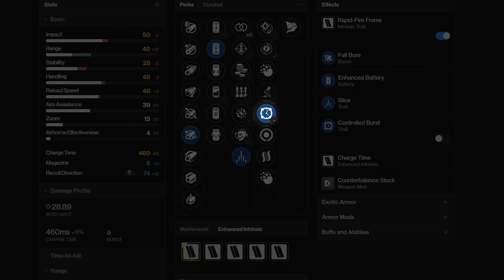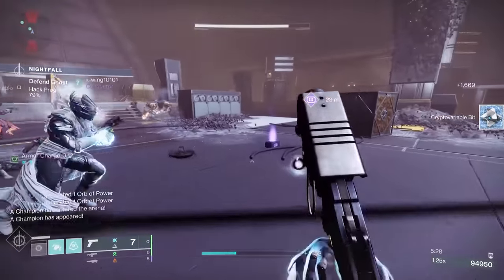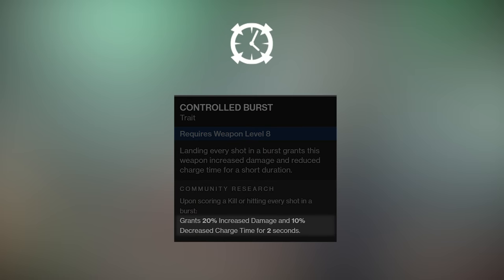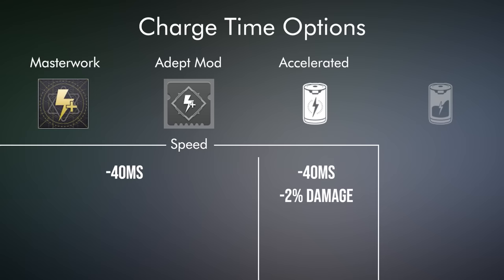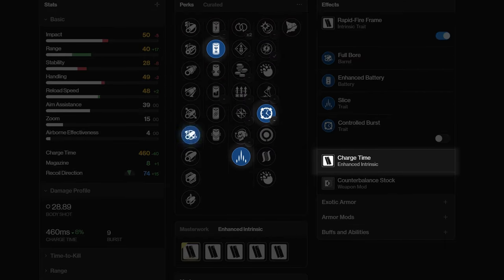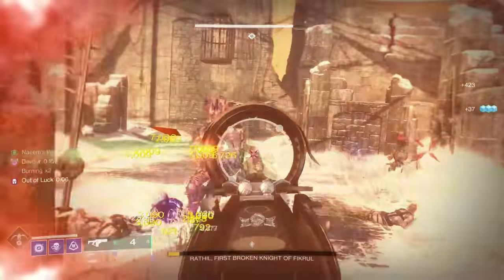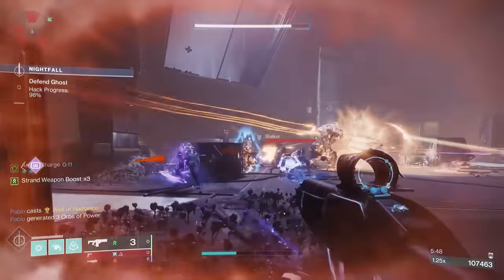In the fourth column, Controlled Burst is the given — 10% faster charge time and 20% increased damage for free is just too good. I do want to point out that Under Over is a 125% increase against combatant shields, so if you're in an activity where shields are giving you a problem, bust out your PvP Under Over roll. The PvE god roll for me is Full Bore, Enhanced Battery, Slice, and Controlled Burst with a charge time masterwork. Remember, as I talked about in my charge time guide, charge time masterwork is now just free speed. I'm running Full Bore because I don't want damage falloff hurting my damage if I step away from the enemy. Slice is just so unique and brings a lot of safety to your engagements.